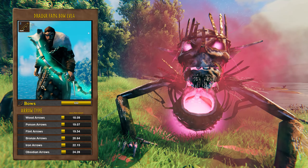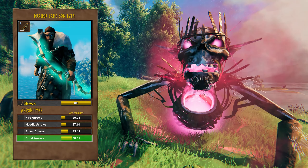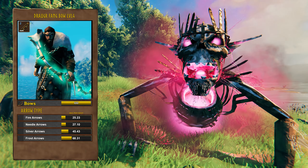If you think about using bows and arrows, your best bet is the Jogger Fangbow. The best arrows to use are frost arrows, which do on average 68 damage per shot. Second best are silver arrows. The rest are trash.